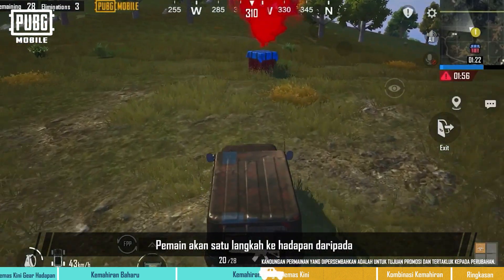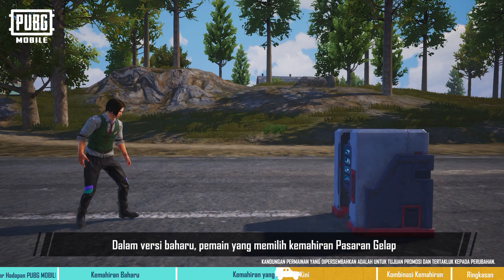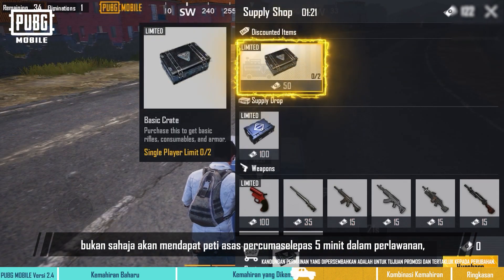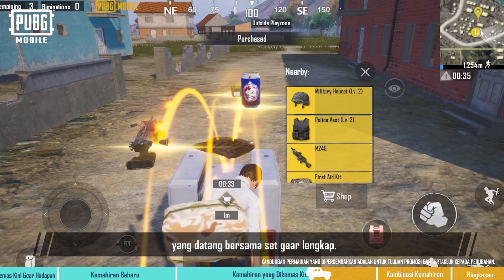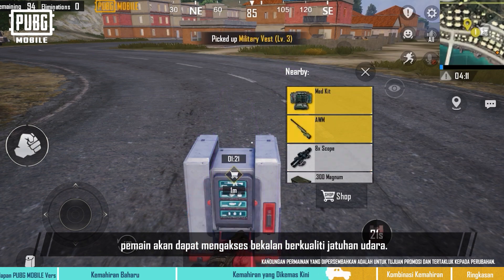Players will be one step ahead of their enemies in reaching safety. In the new version, players who choose the Black Market skill will not only be able to get a free basic crate five minutes into the match, but they'll also be able to purchase match crates that come complete with a set of gear. By purchasing these high-quality supply crates, players will get access to airdrop-quality supplies.